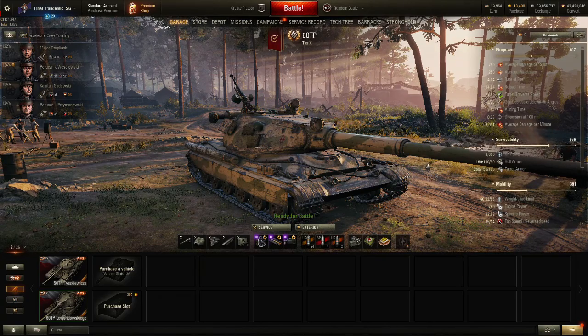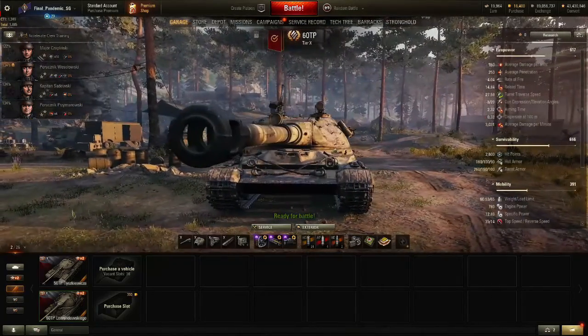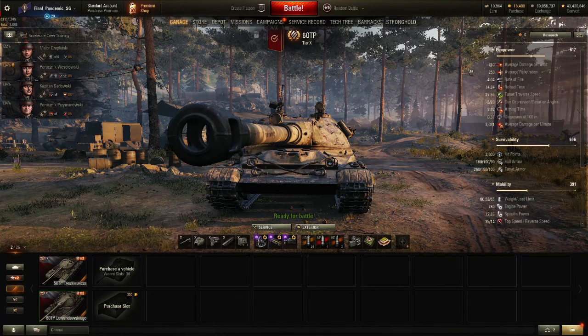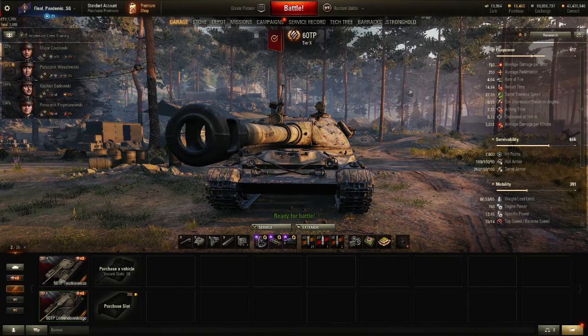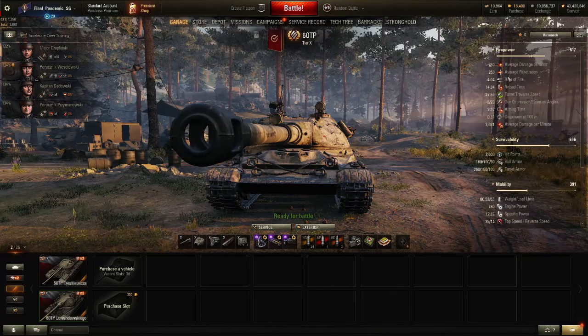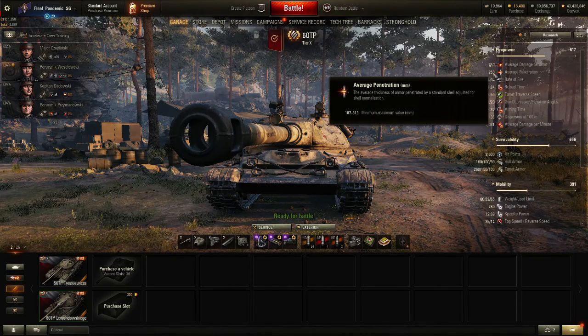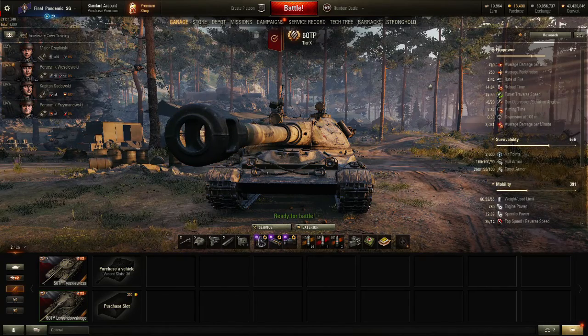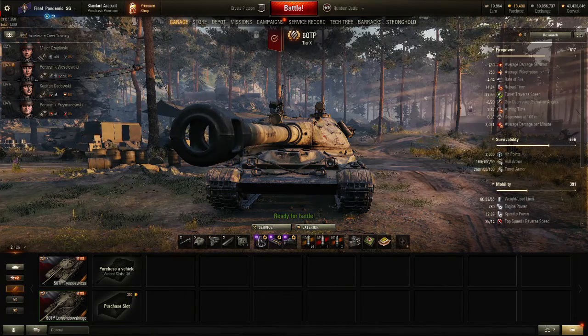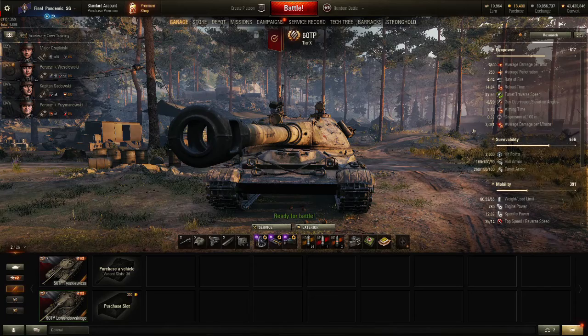I'll give it a comparison to some of the other tanks that are out there. Straight off the bat, the biggest talking point about this tank is its absurd alpha damage — 750 average damage per shot, which is equal to the E100. However, the penetration on the 60TP is 5mm better than the E100, and it also has a better rate of fire, which means its damage per minute, even for a 750 average damage gun, is over 3000.